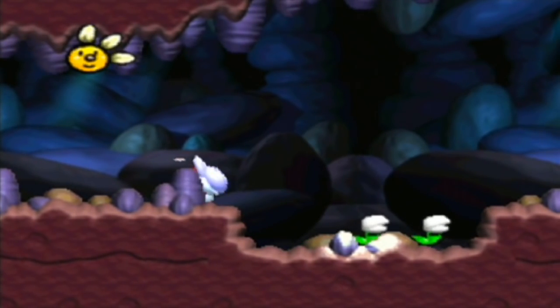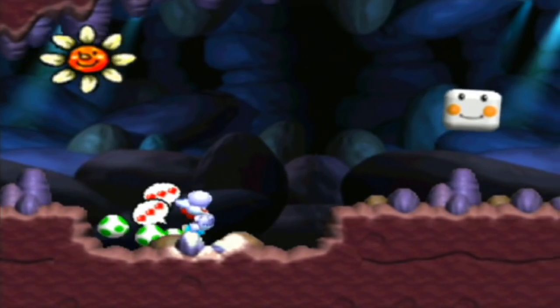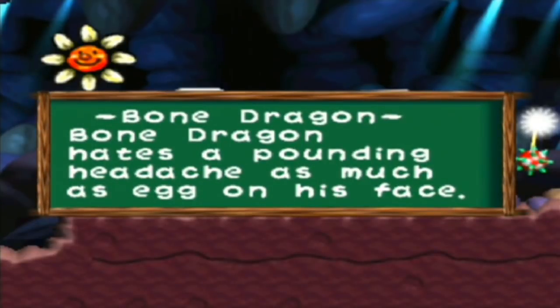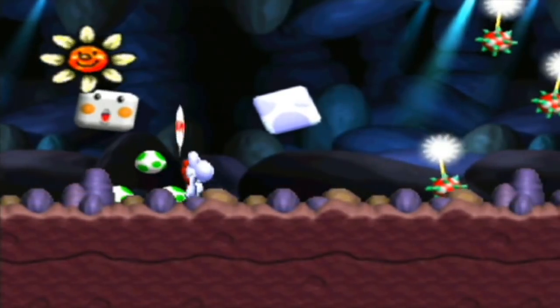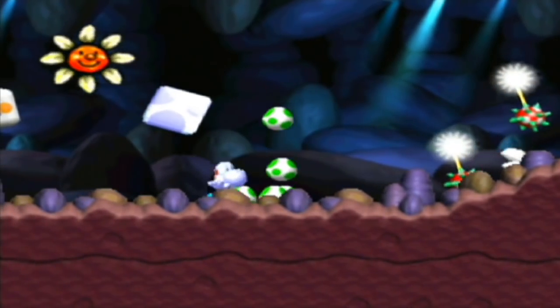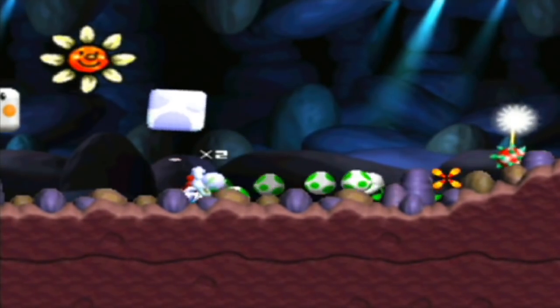It was called Bone Pit. Anyway, avoid these flowers, but kill them if you can. Bone Dragon — Bone Dragon hates a pounding headache as much as an egg to his face. Also, with the normal Yoshis, don't eat these things. The White Yoshi can take it, but the normal Yoshis cannot.